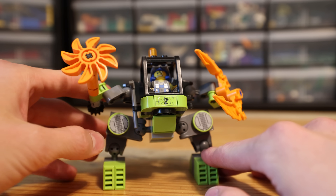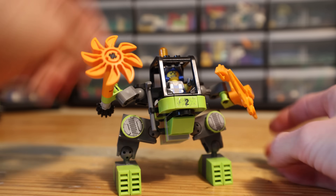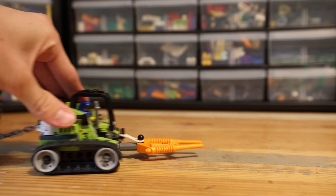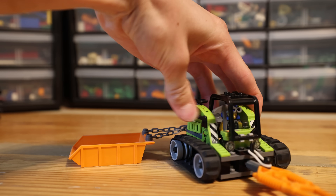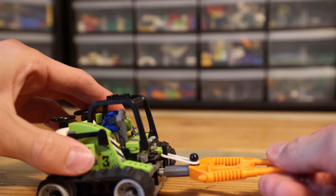Next we have the Mine Mech, which has some features such as spinning the blade and chopping. You are able to move it and make it walk. Every set has some fun functionalities, such as the Granite Grinder — as you go forward, the front claw goes back and forth.